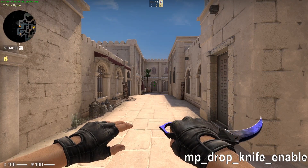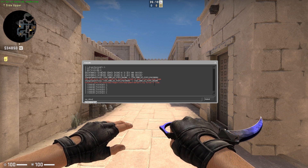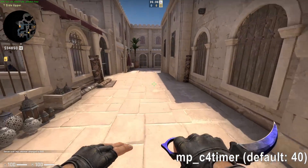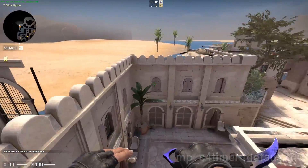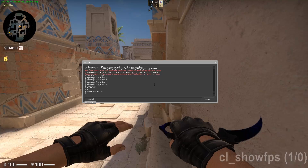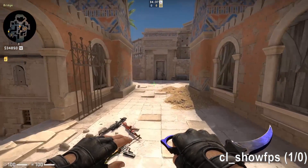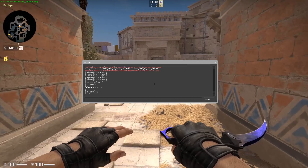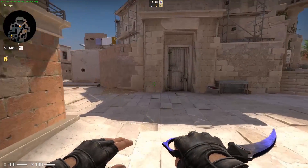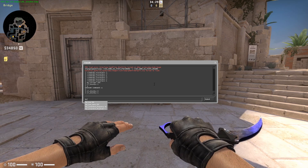MP Drop Knife Enable — this is especially useful if you want to show your friend your new Gut Knife Safari Mesh. MP C4 Timer — change the bomb timer in seconds; 40 seconds should still be the default value. CL Show FPS 1 or 0 — will show your framerate at the top left of your screen. If you intend to use this command, simply use it as a launch option to enable it for every start of the game.